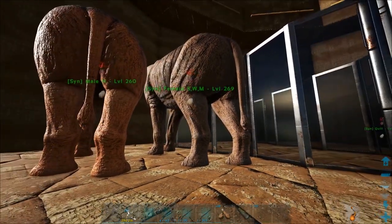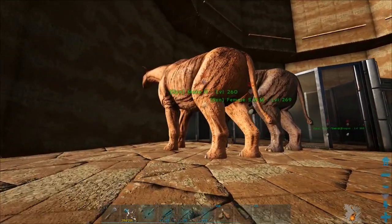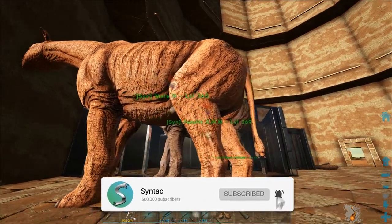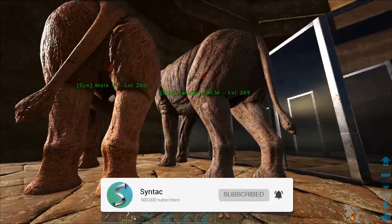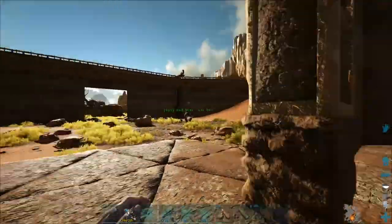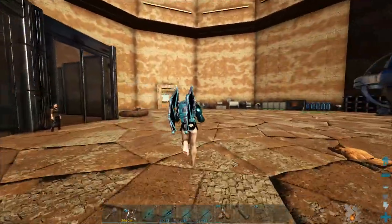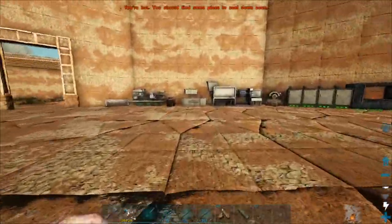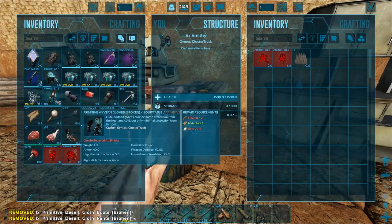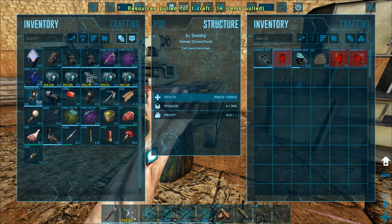I probably won't be stacking mutations crazily on them — I just want to get a fully mutated one. I do believe Paracers only have two or three color regions, so it should be pretty quick in terms of getting a bunch of colors. I think that's going to be it for today. If you guys did enjoy this video, go ahead and hit the like button. If you want to see more like this, you can of course subscribe. We'll be seeing you in the next one when I'm wearing pants.